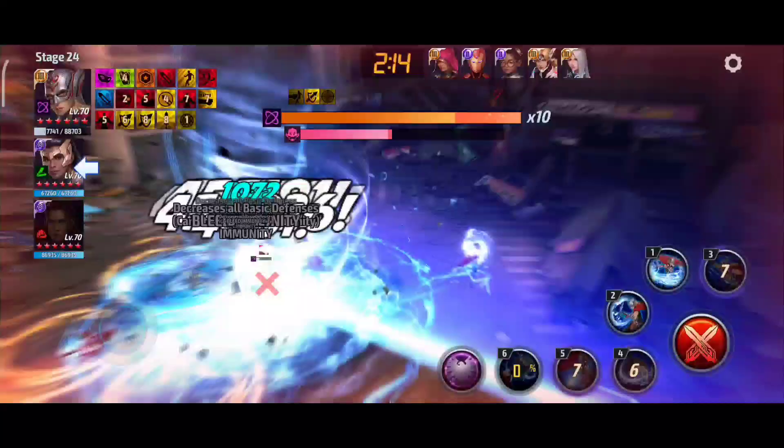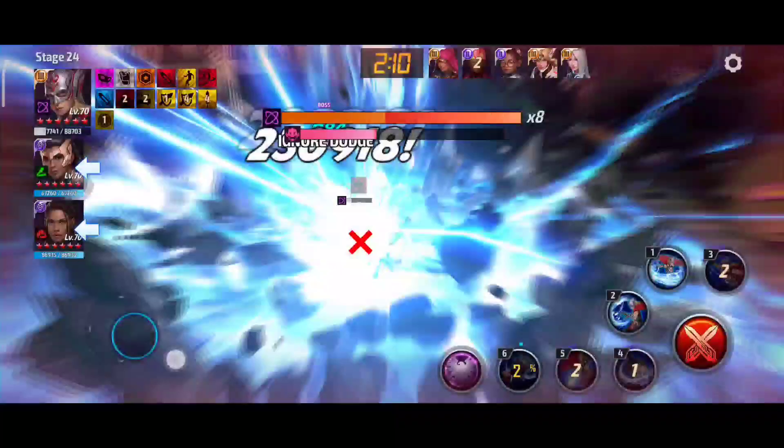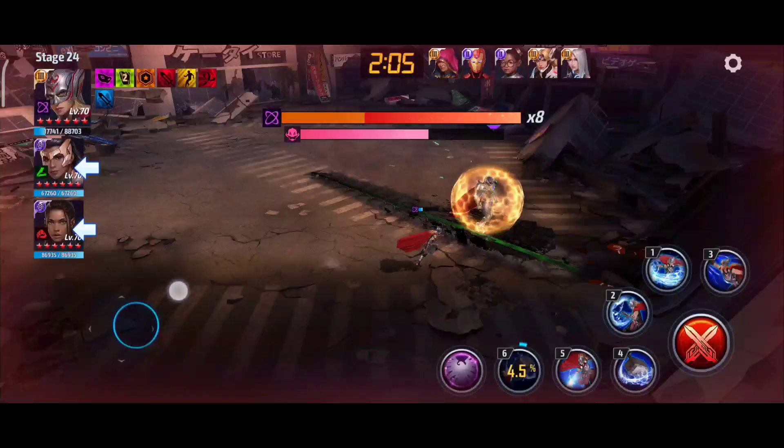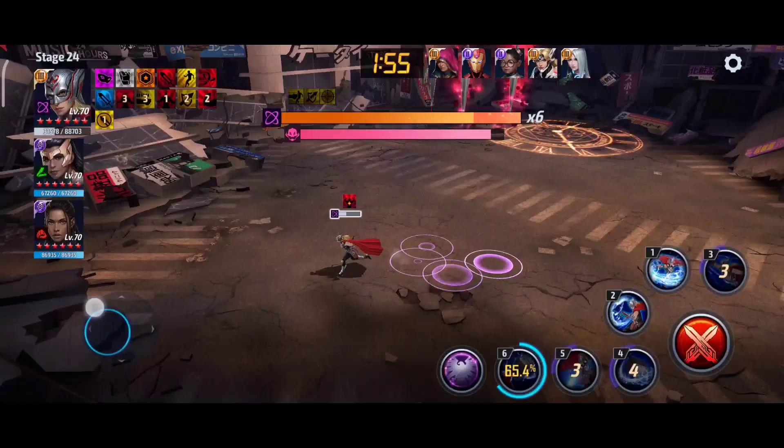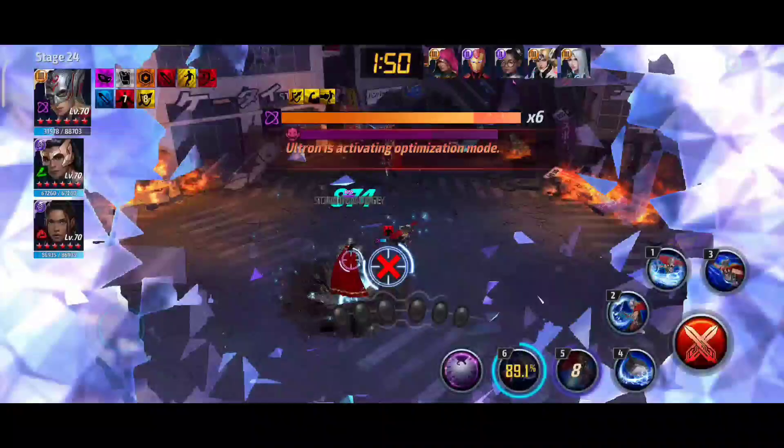I'm gonna go for the tier 3 skill now — she's gonna take damage but we should be able to get him down to the 8th bar. Yep, we got him down to the 8th bar, which is pretty nice. Now the proc does activate — I'm gonna hold out just a bit more. Now I'm gonna go 3 cancel, 5 cancel, 4 — get some damage on the normal skill — and we are down to the 6th bar.